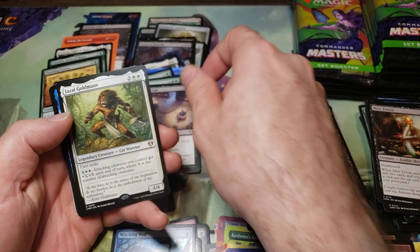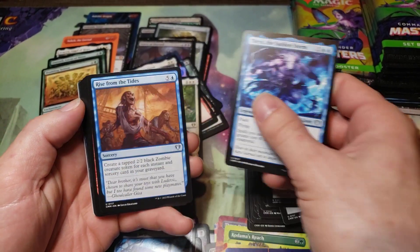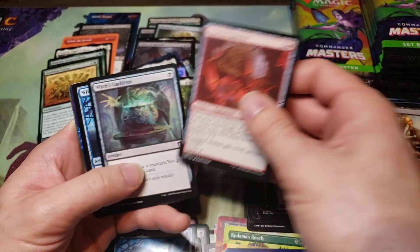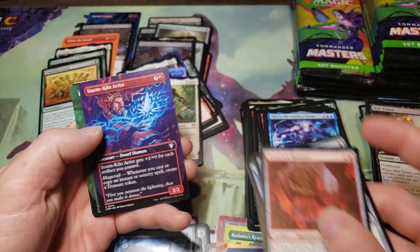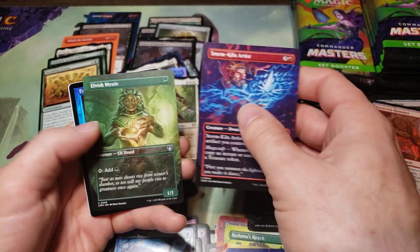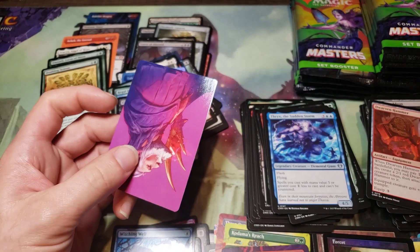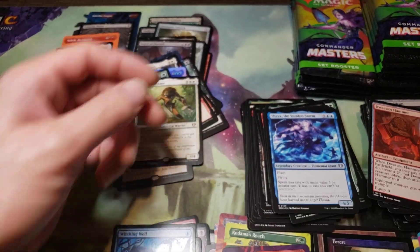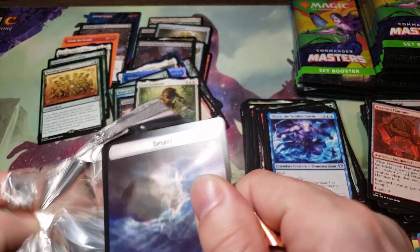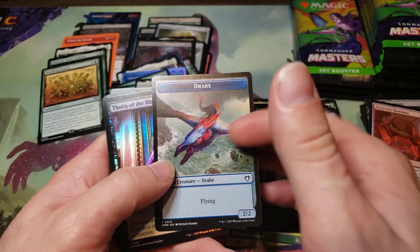Curtain's Call, Jazelle Goldmane. Uncommons. Commons — oh, two full arts in this one: Elvish Mystic and Stormkin Artisan. Foil Forest, and an Urza art card. That would be a nice one to get, although it's pretty cheap now.